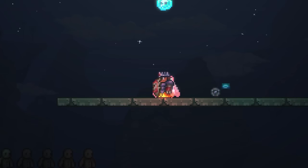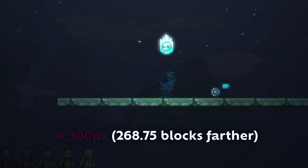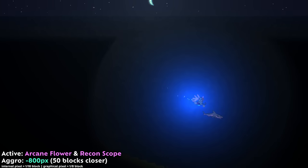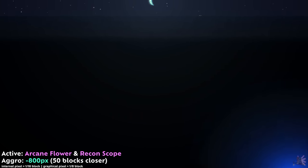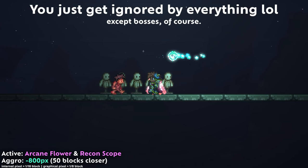In the game, the highest possible aggro is 2200 using certain items, which makes it so enemies can see you from 137.5 blocks farther away. The least possible aggro is negative 4300 using certain items, which makes it so enemies need to be 268.5 blocks closer to you to see you. In practice, having an aggro of negative 750 or lower makes you basically invisible — negative 4300 probably means they have to be inside you to see you.